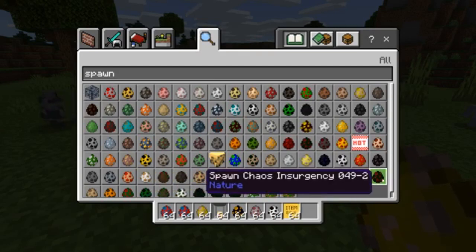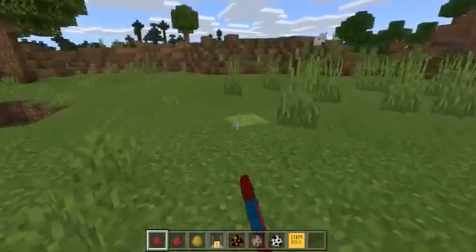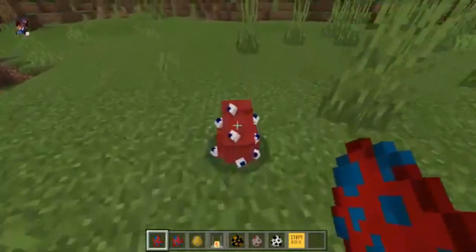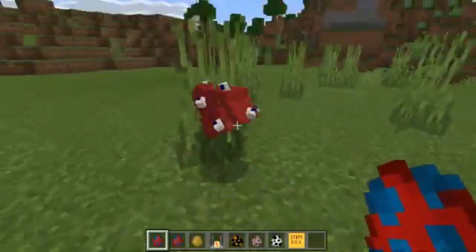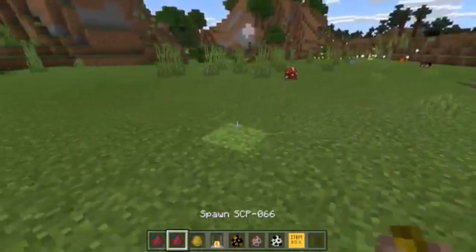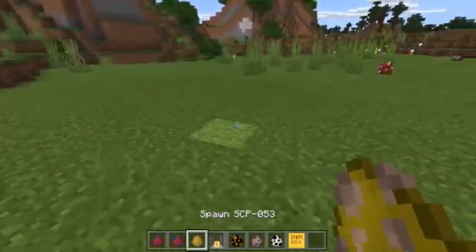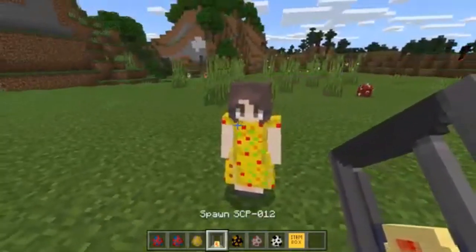We have SCP 066, which is Eric's toy — look at him go, he flips around, he's amazing and I love him! Then SCP 053, which is the little girl. Pretty much, you go anywhere near her and you die.